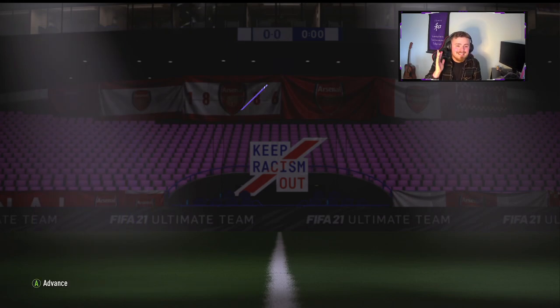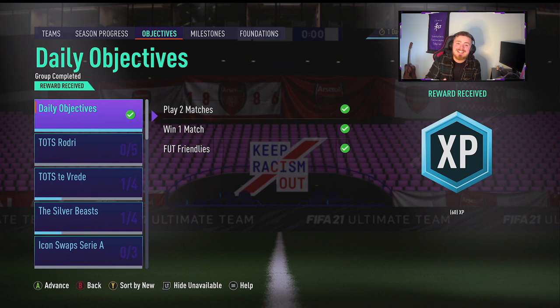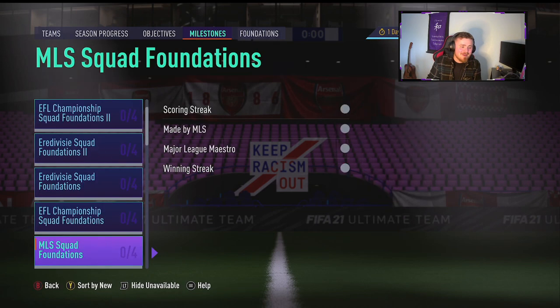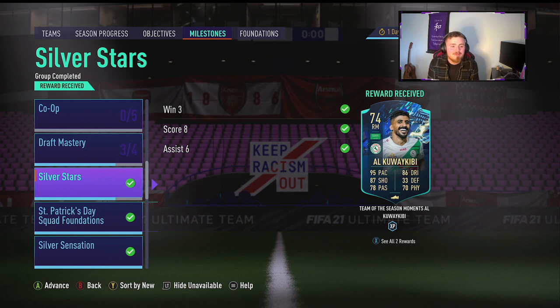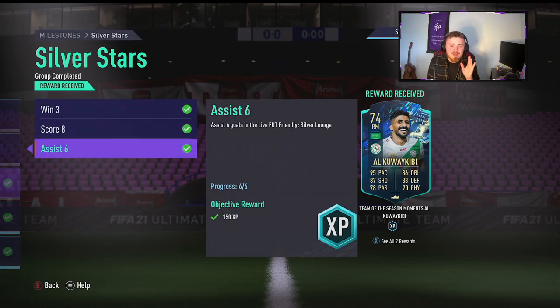Before I dive into more detail about this player and the squad we're going to be using in today's video, I just want to let you guys know it isn't in the usual objective tab. For some reason, they've moved it to milestones. I almost missed it earlier. I checked the objectives and couldn't see it there. I went on Twitter, saw people posting about this chap and was like, how come I don't have him? But he's in milestones — it's the usual: win three matches in Silver Lounge, score eight goals and assist six goals. And there's a little brief look at this man's card.